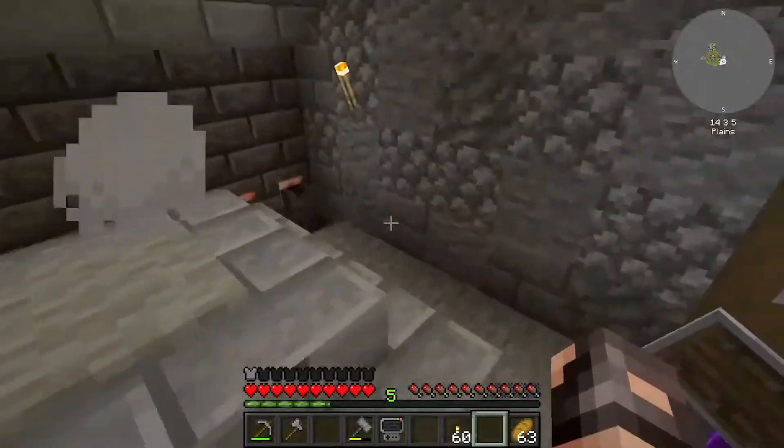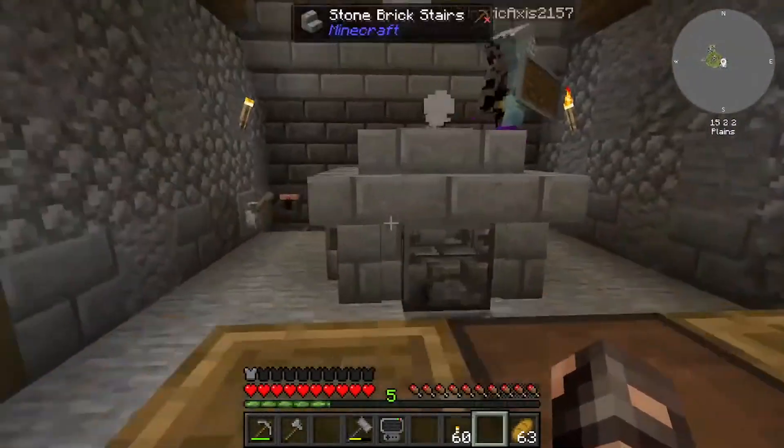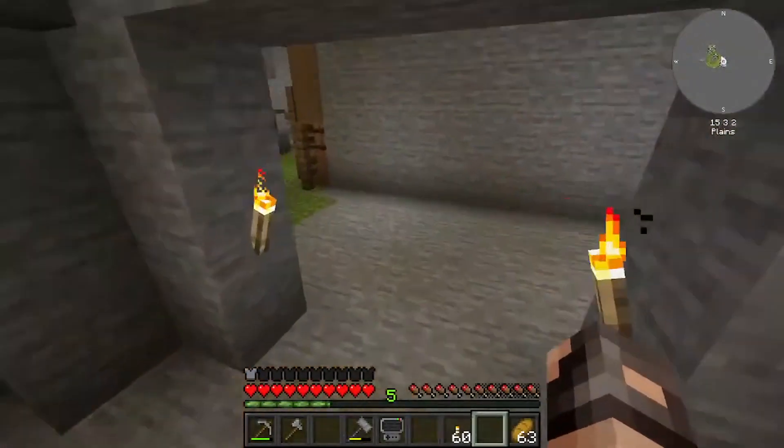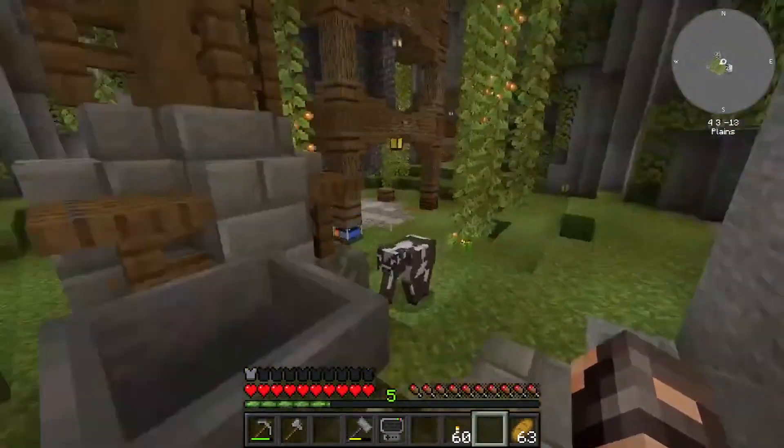You like the smoke? I do. I like the smoke. Gives it such a nice, homey feel. I put a campfire under here, and then put a light gray carpet on top, because carpet doesn't block the smoke.